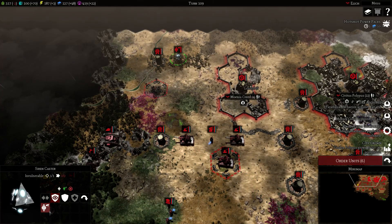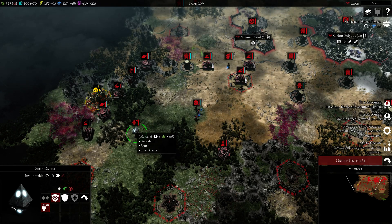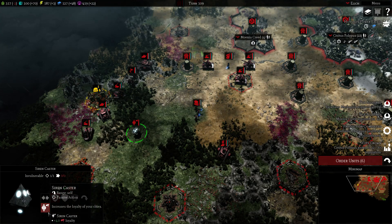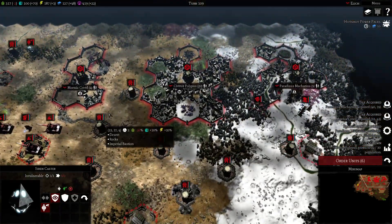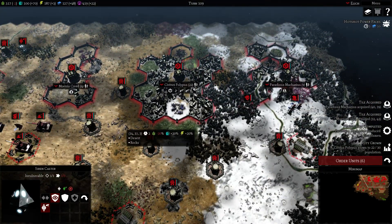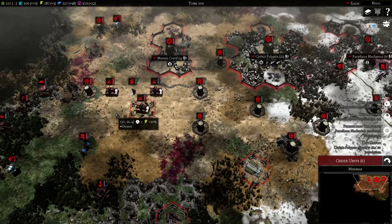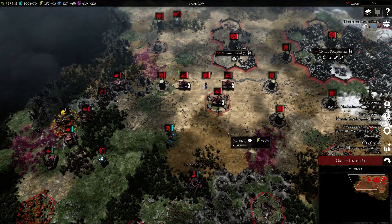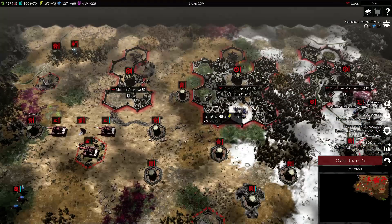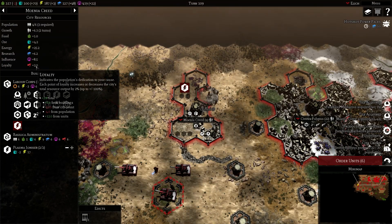The artifacts are important — they provide 4 loyalty each. They are random in how they generate when the game starts. There are 3 Siren Casters which increase loyalty, and we're gonna be building quite a few cities. So every city receiving plus 12 loyalty is quite a big deal for our faction. This is a pretty good artifact for the Imperial Guard, especially since they made sure that the penalty from building extra cities is bigger than before — I think they doubled it.